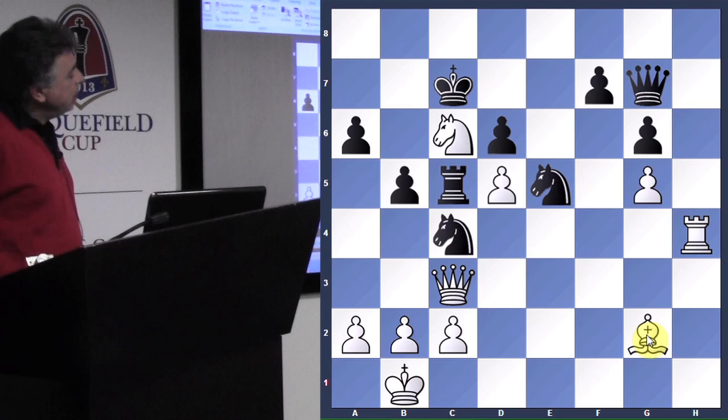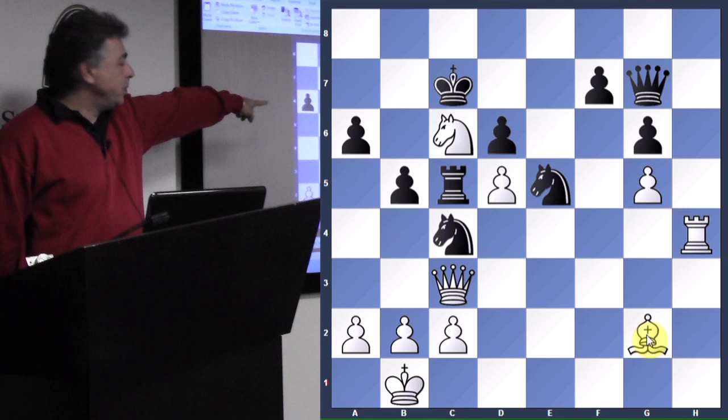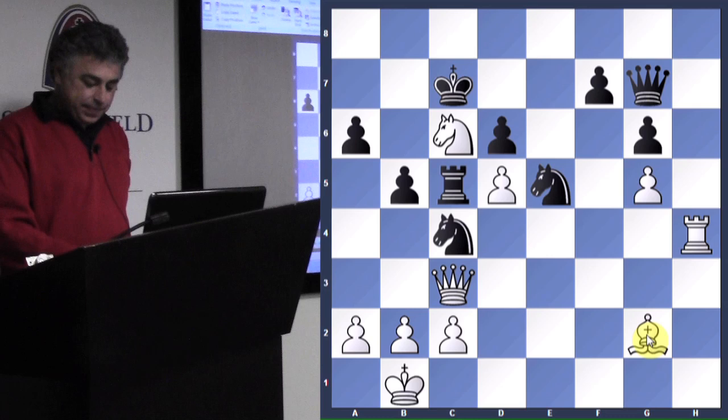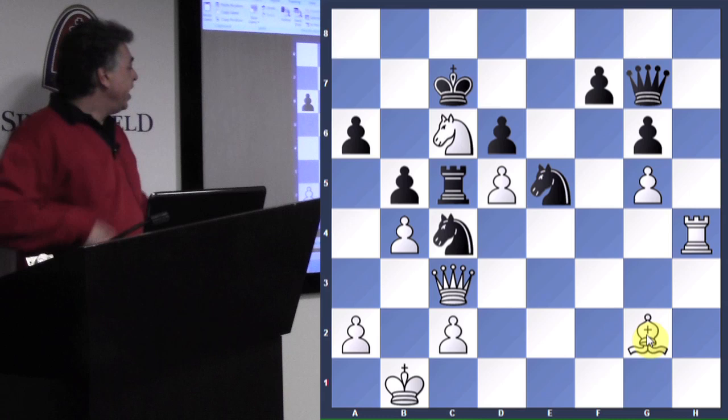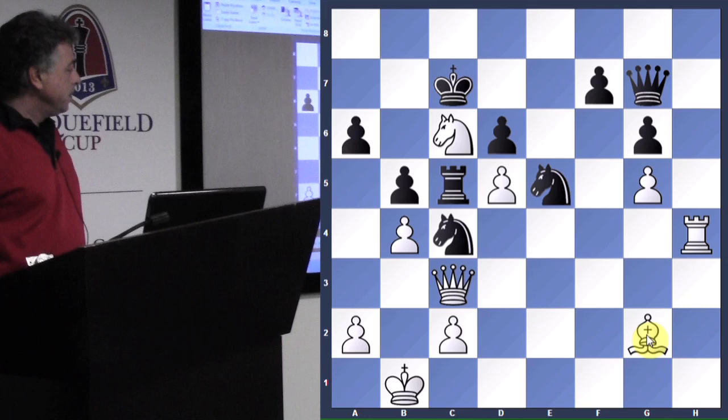Now, as White is looking at the position, he says: look at that rook on c5 — isn't it trapped? Boom! b4. Game over. Care to sign the score sheet? White is winning. Black says: well, before I resign, I'd first like to play this move. Whoa! Where did that move come from? Holy cow!